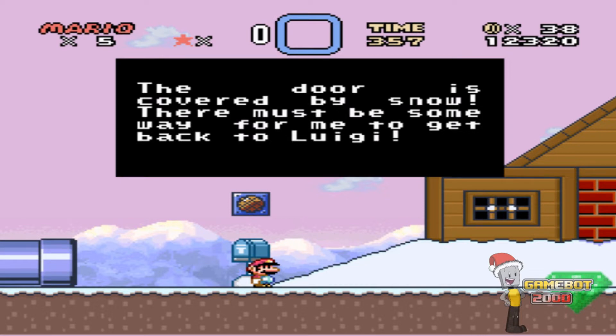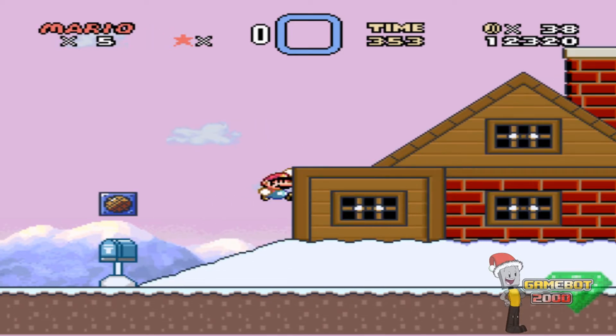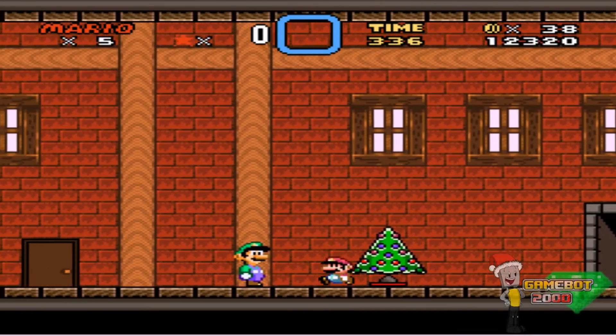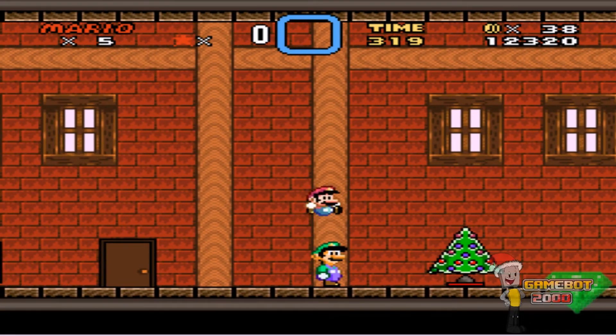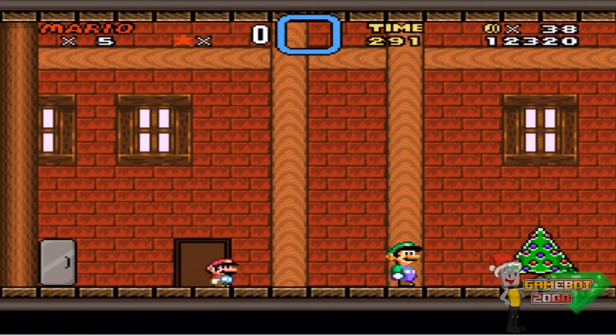The door is covered by the snow. There must be some way for me to get the loop back to Luigi. Well, I'm going to act like Santa Claus — here's my Santa voice: 'Ho ho ho, I'm coming, Luigi! Ho ho.' Mario? Wait — you're not Luigi! You're just a statue. Luigi? Luigi? Luigi? I guess I never had a brother. I guess this is why I never hug you, huh? Who cares?